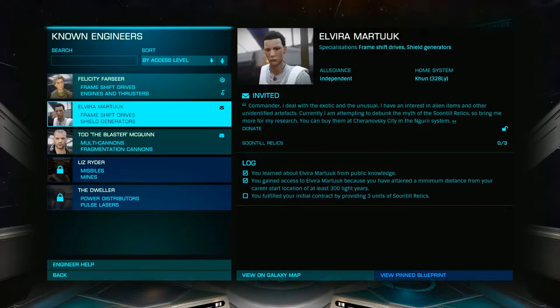To get your invite to Elvira, you'll need to travel more than 300 light years from your starter system. This is usually achieved rather easily by specifically unlocking Felicity Farseer first, as this will take you to Maya, which will more than cover the distance.